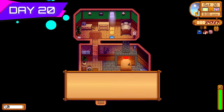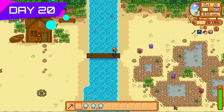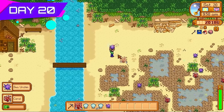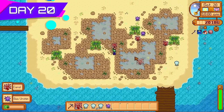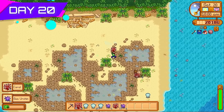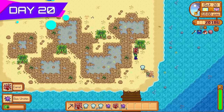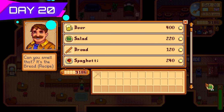Day twenty I got my steel pickaxe back off Clint and immediately gave him the axe to upgrade to a steel axe — that way I could get rid of all the wood on my farm to make more space. I also fixed the bridge to access more forageables and increase foraging XP. The main reason was to push foraging level seven as quickly as possible so I could make tree fertilizers, because trees run out very fast in Stardew Valley, especially when farming wood.